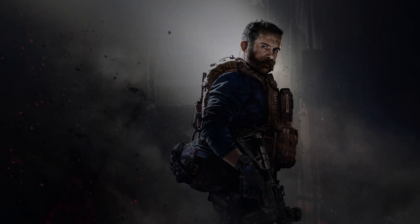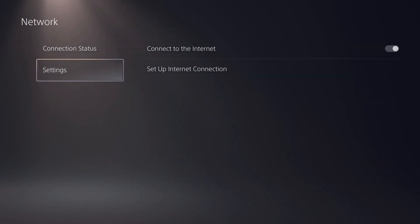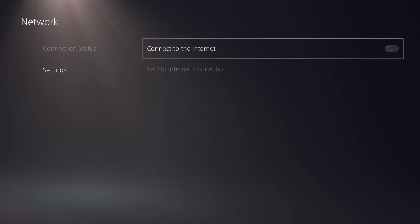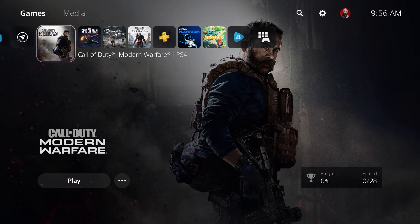First, you're going to go up to Settings, then Network, then Settings again, and you're going to turn off the option to connect to the internet. Now go back to whatever game you're having problems with — I'm going to pull up Warzone.